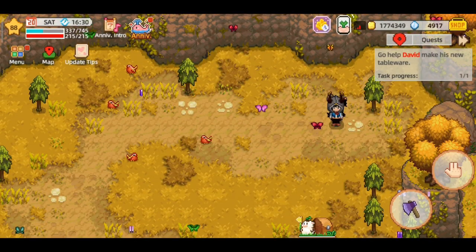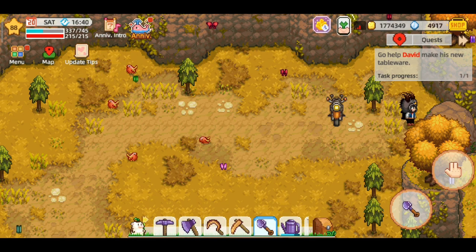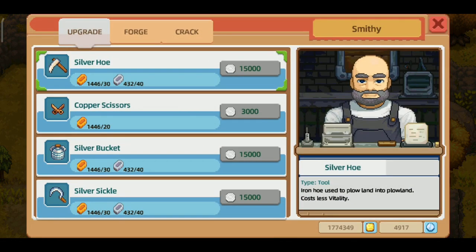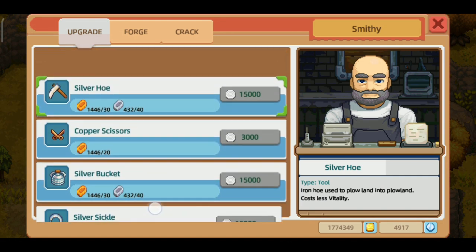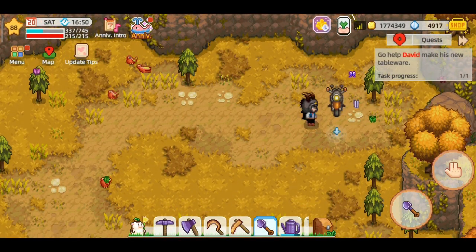Ternyata disini ada sebuah batu yang ngeblok jalan - itu bisa terbuka guys jika kalian sudah upgrade shovel kalian ke level silver. Jadi kalian harus upgrade dulu. Jika kalian tidak tahu gimana cara upgrade-nya, kalian harus mendapatkan dulu silver ingot ke Lukas untuk misi upgrade. Ini tempat David Hank untuk upgrade sekopnya ke level silver. Jika tidak tahu cara dapat ingot, kalian bisa lihat video lama saya yang bakal aku taruh di bawah deskripsinya.